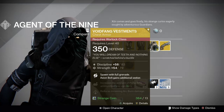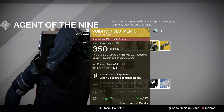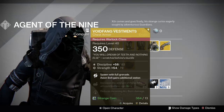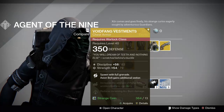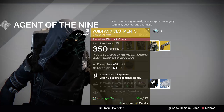For the Warlock, Void Fang Vestments — Discipline Strength again, very high Discipline Strength actually, so that's not bad. You get a full grenade always, and Axion Bolt gains an additional Seeker. Pulse Rifle Ammo and reduces Arc Burn damage. Not too bad if you want an extra grenade when you're a Warlock spawning.